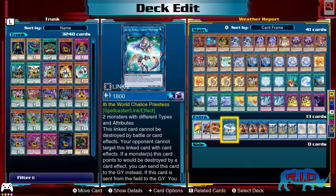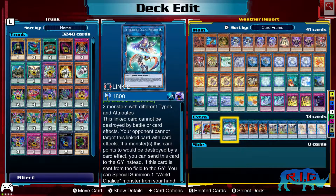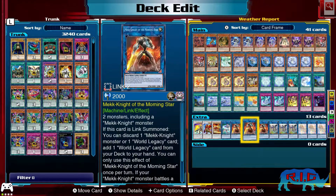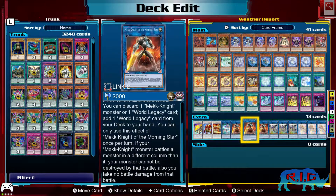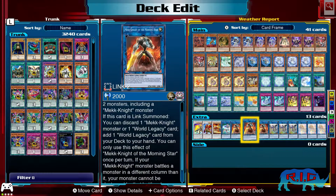We've got Ib the World Chalice Priestess. I kind of forgot why I put this card in the deck — it's just kind of there. I have it in my real-life deck, and I think the reason was: it's a link monster, I can use it if I get more than two monsters on the field at any given time. But I don't think it synergizes too well. Then there's Mech Knight Morning Star, mainly used to keep my Mech Knights alive when necessary.